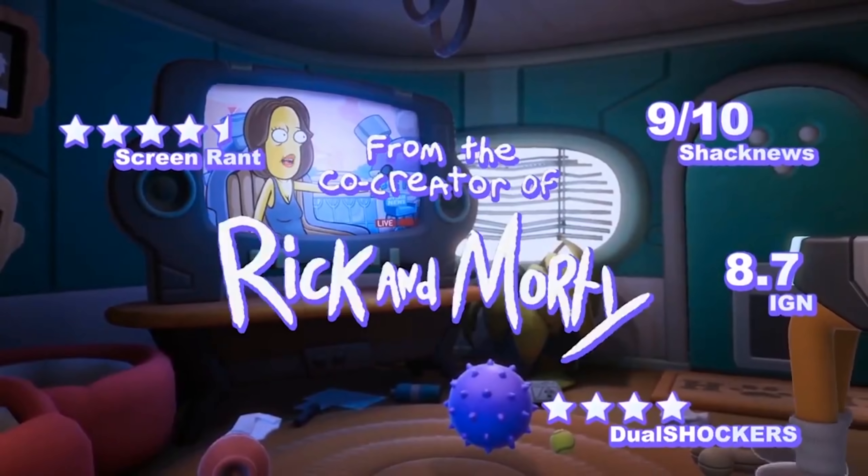Next is Trover Saves the Universe, for those who want to try something different. This game is made by the creators of Rick and Morty. You play from the perspective of somebody else, meaning you are controlling a different body — sounds confusing but it's great. It has been improved with a higher resolution and higher frame rate making it even more fun. If you're looking for something different and want to have some fun, definitely check this one out.